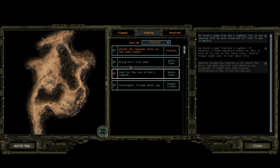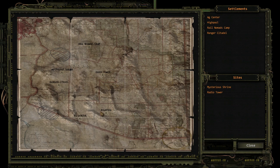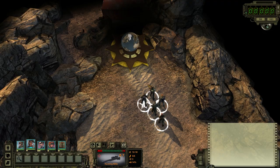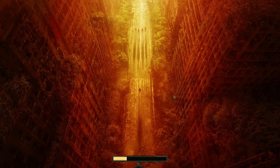I think I searched this place pretty thoroughly. If you look at the world map, there is the Ag Center and High Pool, which houses the two towers that we need to put the repeater units on. But before that, I think we should head back to the Ranger Citadel. Let's go ahead and move on to the overhead map. We can visit the mysterious shrine on our way back too — seems to be on the way.